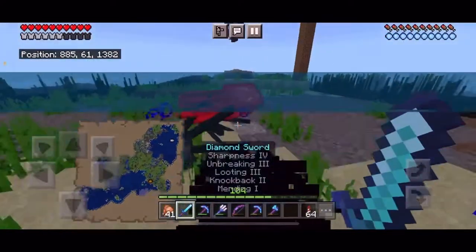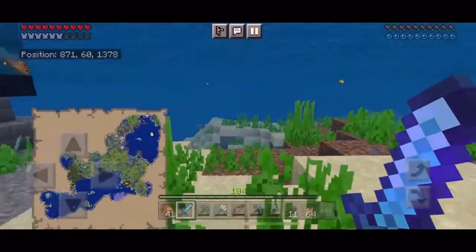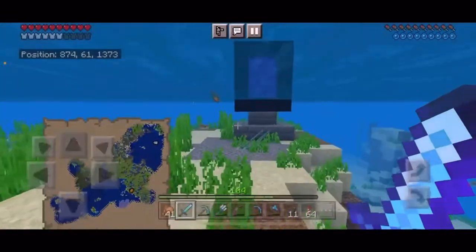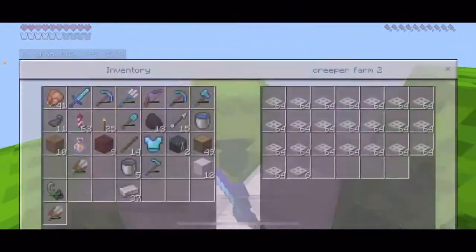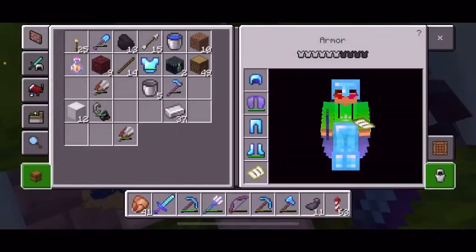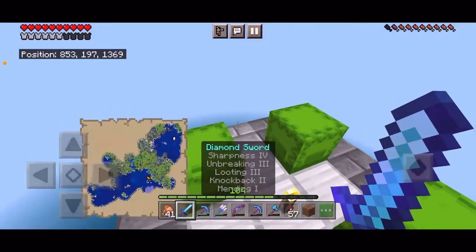I could use some ink sacs so I'm going to kill these guys. This is the area - up there is where I'm going to start building the creeper farm. I'm just gonna launch up there and get started. Check out how many trapdoors I got - that took almost all the iron in the world to make that many trapdoors. I need them for the farm, and I think I have all the resources so I'm gonna get started building.